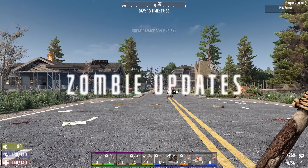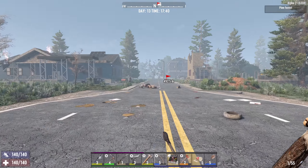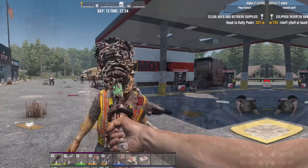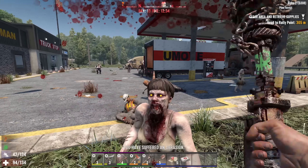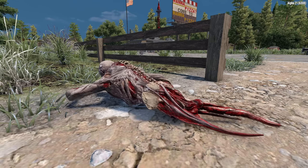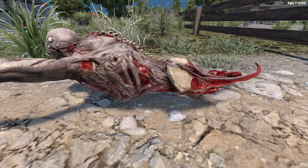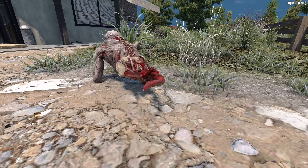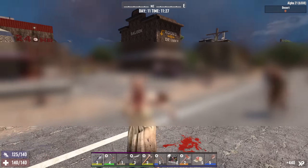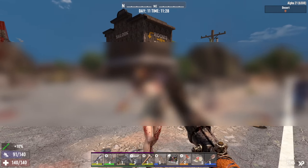Zombies have gotten some behavioral as well as graphical changes. When you're out hunting, you're going to have to be careful because those zombies might just get to your food before you do. To increase engagement with wandering hordes, they've increased the drop rate of loot bags on wandering hordes. The crawler zombie got some new details and movement looks a little bit sharper. Dismemberment has also been updated — blurred out here to avoid YouTube flags.